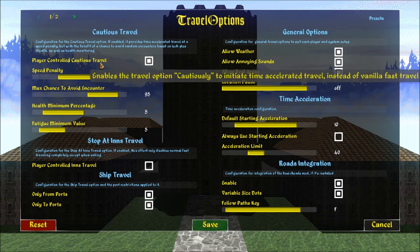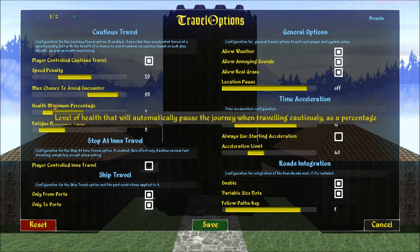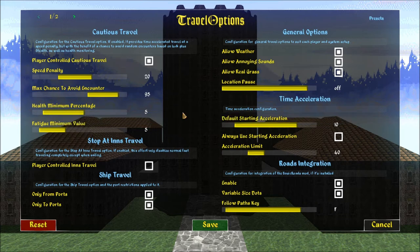So this is if you're traveling cautiously, not recklessly — I think that's what they call it. Speed penalty is 20% because you're going cautious. Maximum chance is 95 — that's the way it came, I'm going to leave it like that for now. Level of health will automatically pause the journey when traveling cautiously. I guess if you get to 5% health — that's good in case you get diseased. And same for fatigue here, 5%.